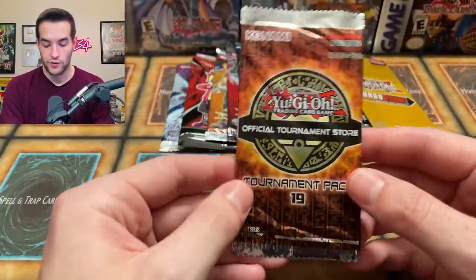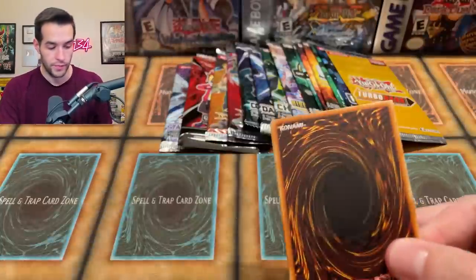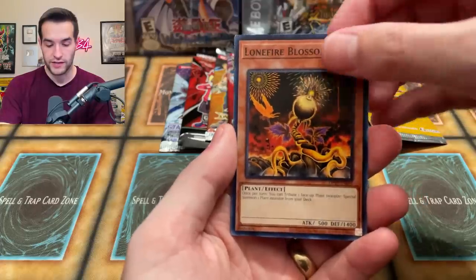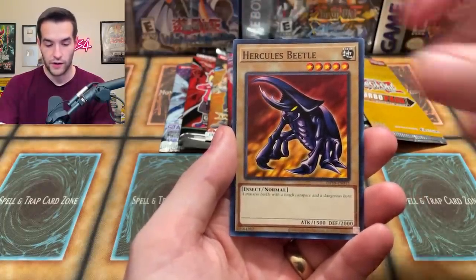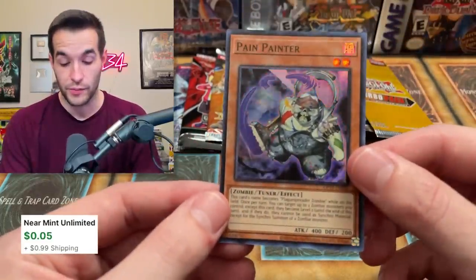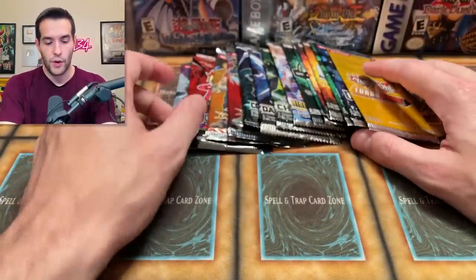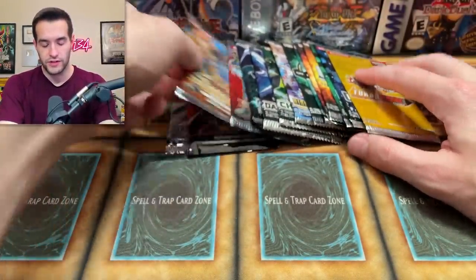So far we haven't hit anything big so we just want to hit one big card — that would be really nice. Lonefire Blossom — pretty cool — we get the Hercules Beetle, and the Pain Painter — his first reprint ever I think since Generation Force, as a secret rare. So I guess that's a good one!